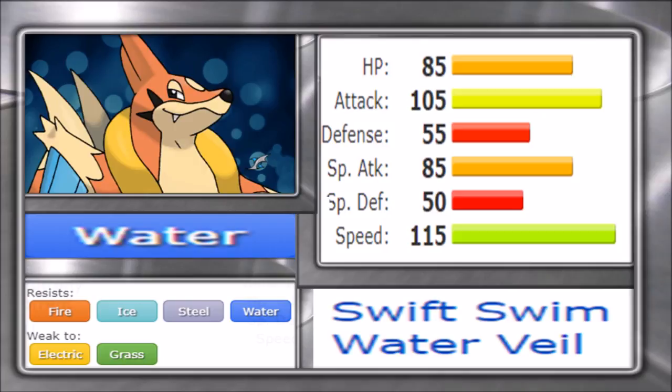These stats combined with a decent movepool of Liquidation, Aqua Jet, Hydro Pump, Focus Blast, Ice Beam, Ice Punch, Crunch, and Rock Tomb make Floatzel viable for almost any given matchup. Floatzel also has a boosting option in Bulk Up and is one of the few Pokémon that can freely switch into Scalds without worrying about Burns due to Water Veil. Water Veil also lets Floatzel run a Switcheroo Flame Orb set to cripple opposing physical attackers or walls, though the burn nerf this generation reduced its power.